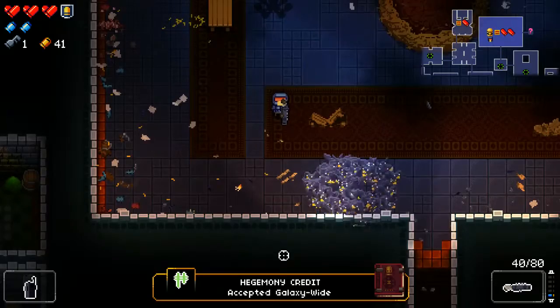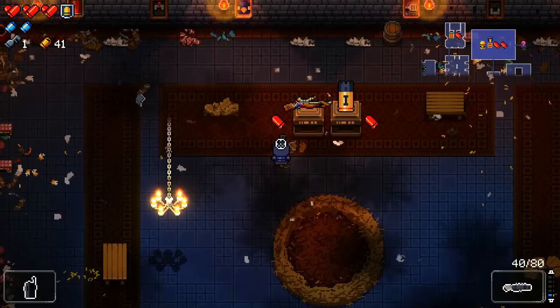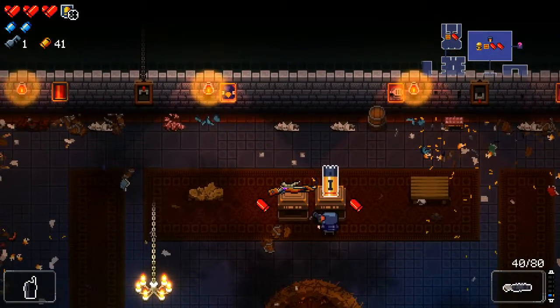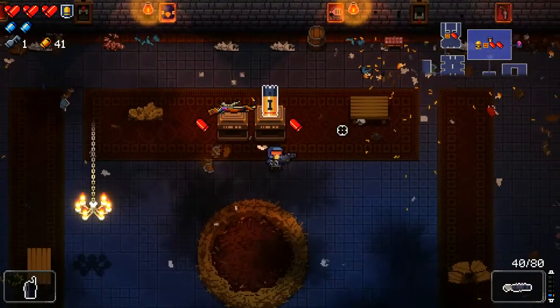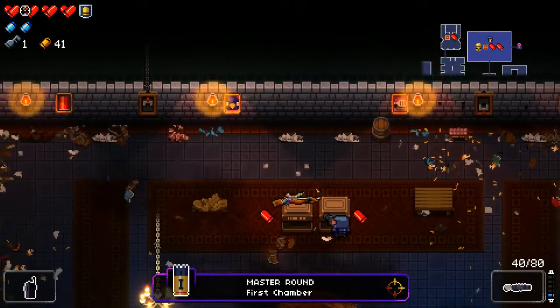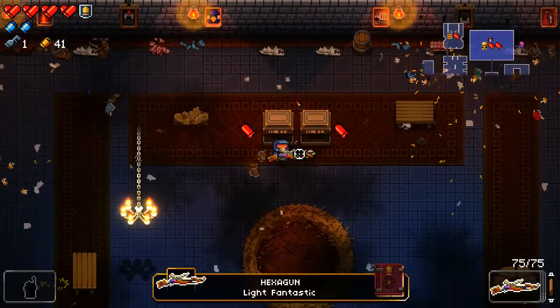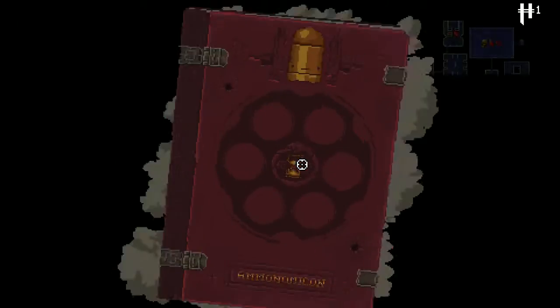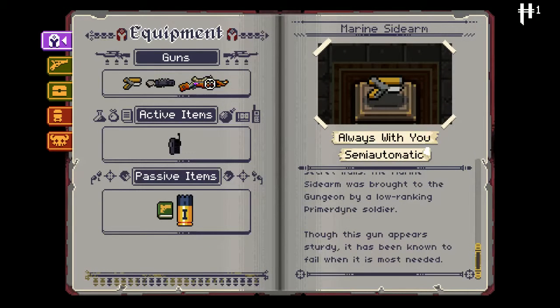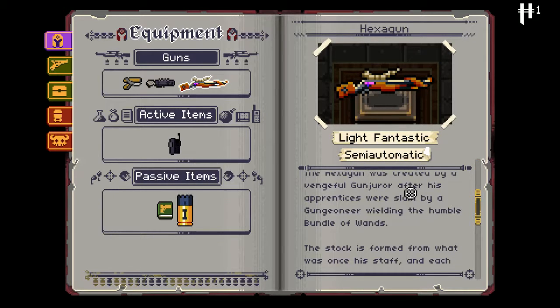I killed him flawlessly — I didn't take any damage, which unlocked an active item for us. Then we've also gotten a Hegemony credit, which you can use outside the Gungeon to unlock weapons and stuff. And if you kill a boss flawlessly without taking any damage or losing armor, you get one of these — a permanent health upgrade called a Master Round. So it's Master Round, first chamber, and now we have four hit points. It's one of the very few ways you can actually get a health upgrade in this game. And here we've got the Hexagon. "The Hexagon was created by a vengeful Gunjuror after his apprentices were slain" — sounds like a sniper rifle, one shot, really high damage.